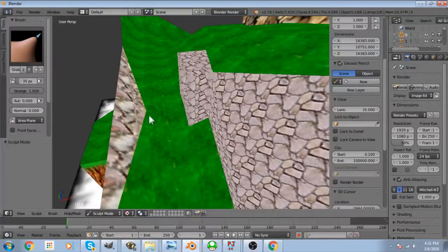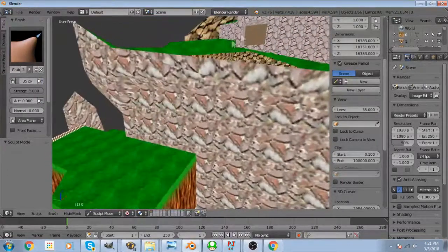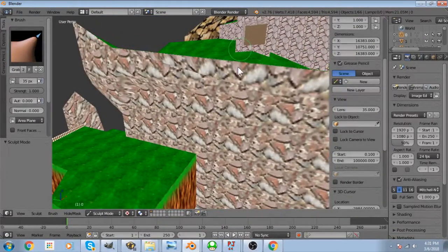After that, I changed the geometry of the level to make it the slope like Paninkovic described in his video.